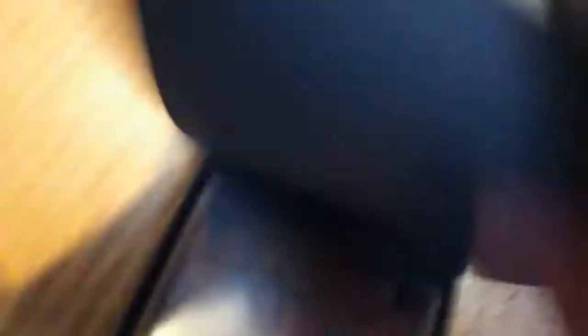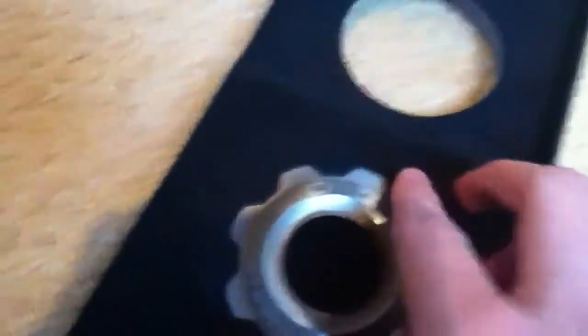The next thing we have is the actual game. Now, to open this up, there's a little thing underneath — just push it down. Once we open it up, you can see the wee ribbon there. Now, just remember, there's a cog tag at the front. If we pull that wee ribbon, the cog tag comes out.